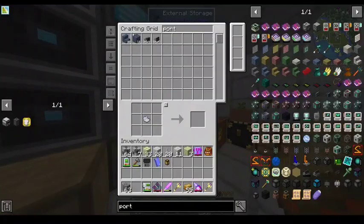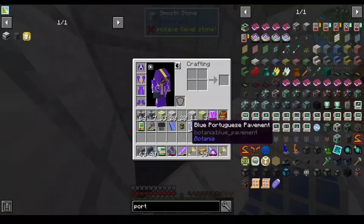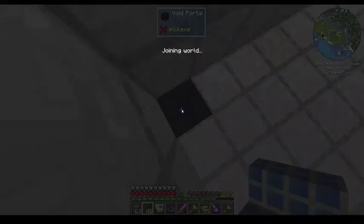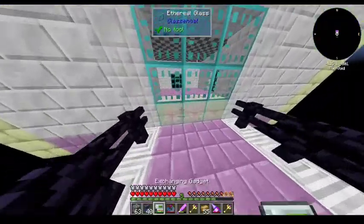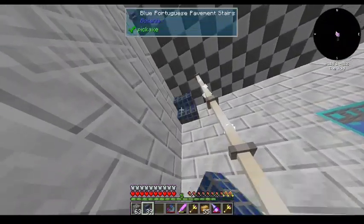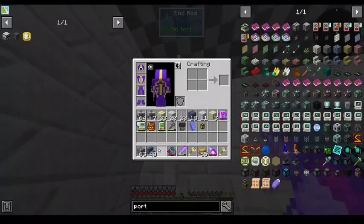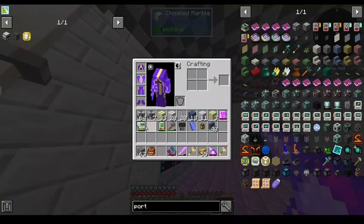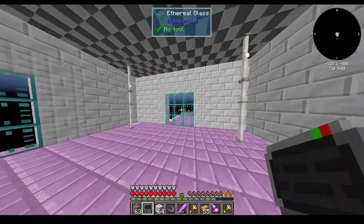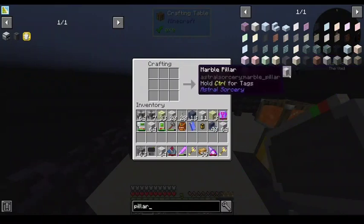Let me grab my Portuguese stairs. Can you make Portuguese pavement into wall? No. If you can't, grab marble pillar. I can just craft those. Grab some marble pillar and I will show you a basic greeble.